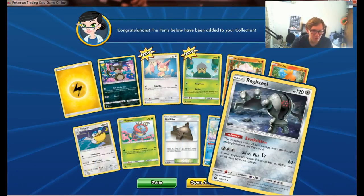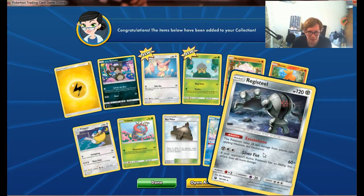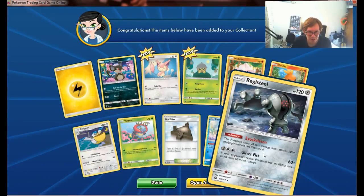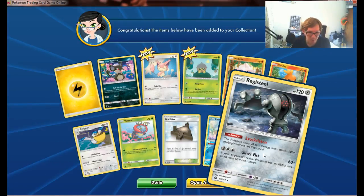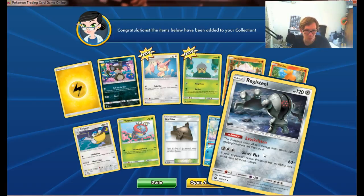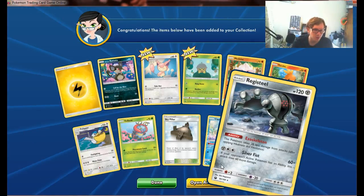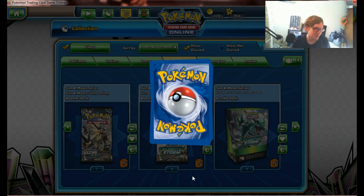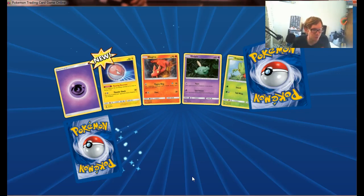And we have a Registeel, which we've seen in the previous pack — I think it might be the same one. But it takes 20 less damage from attacks after applying weakness and resistance, which is cool. And if your opponent's active Pokemon has an ability, this does 60 more damage for a total of 160. Which is hilarious if your opponent is also running Registeel, because of its weakness.